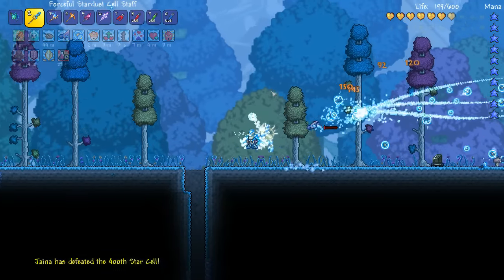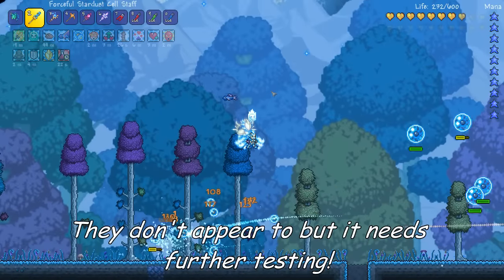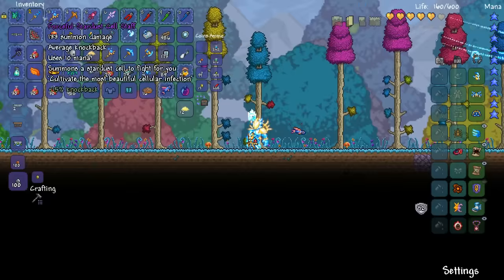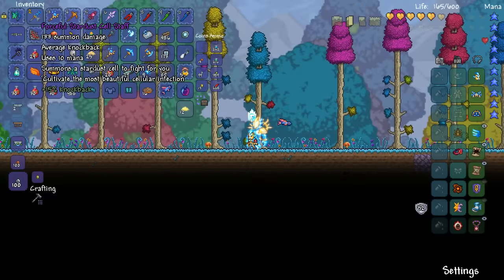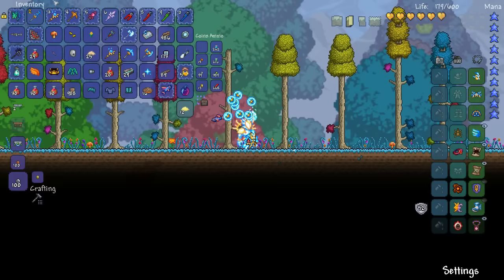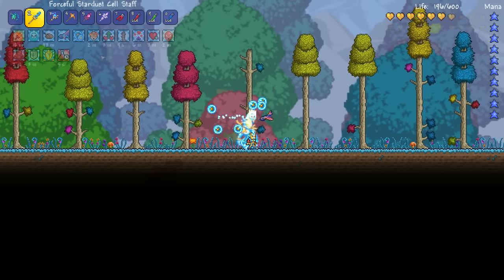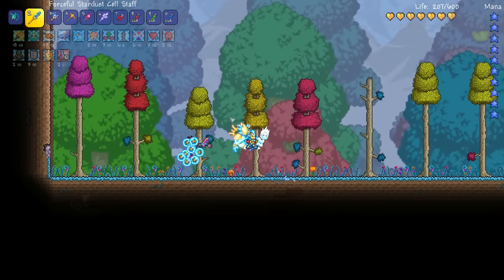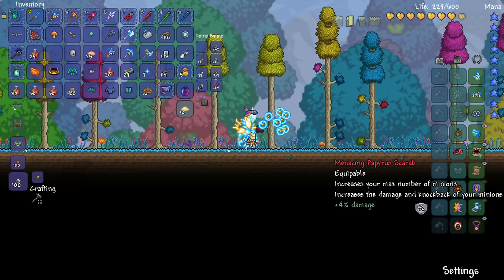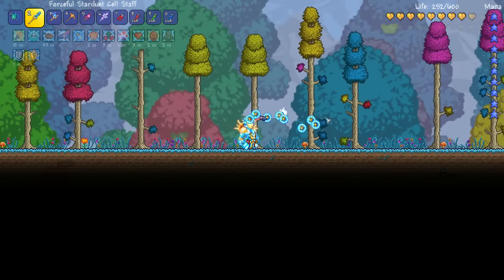I don't think they do area of effect damage, so Ravens is still possibly better against a single target, but it's hard to say because the cell stuff does so much damage. Ravens can only get up to about 100 roughly whereas these get up to 133, so these things would shred pumpkins easily. Very cool summon. You can get herds of them if you've got the Necromantic Scroll and the Papyrus Scarab. You can even throw on a Pygmy Necklace for even more.